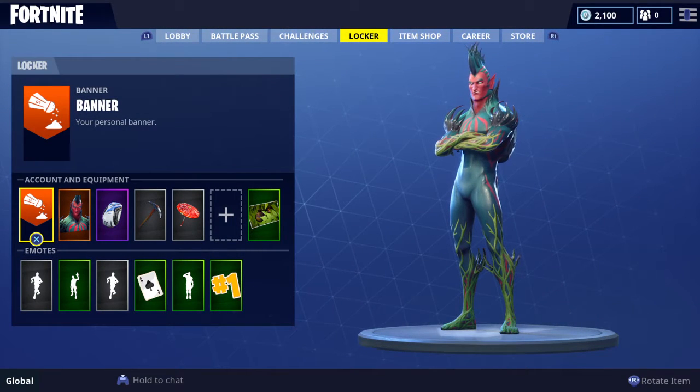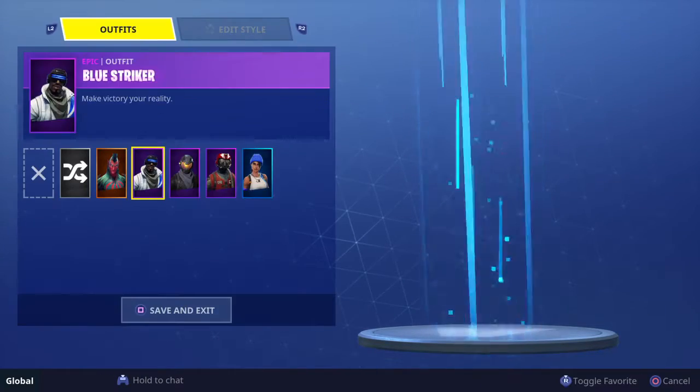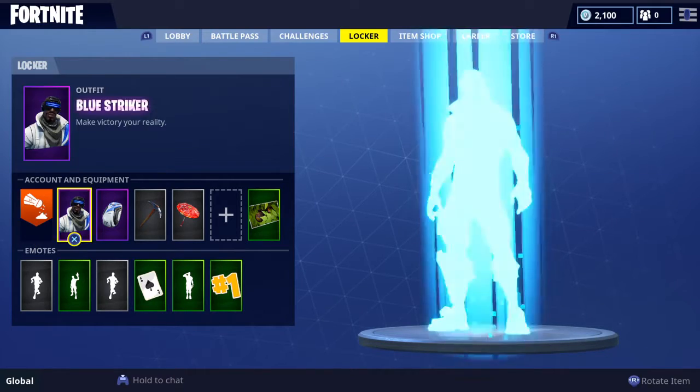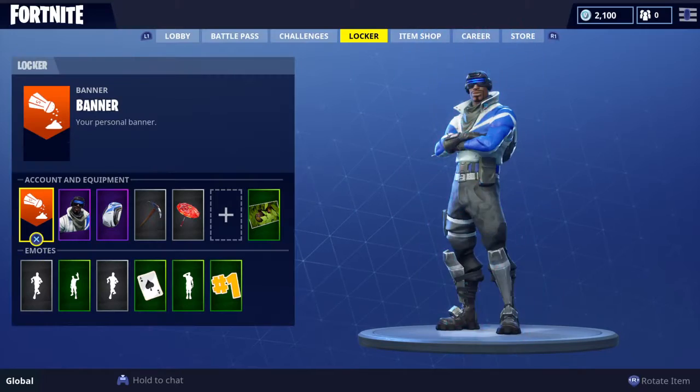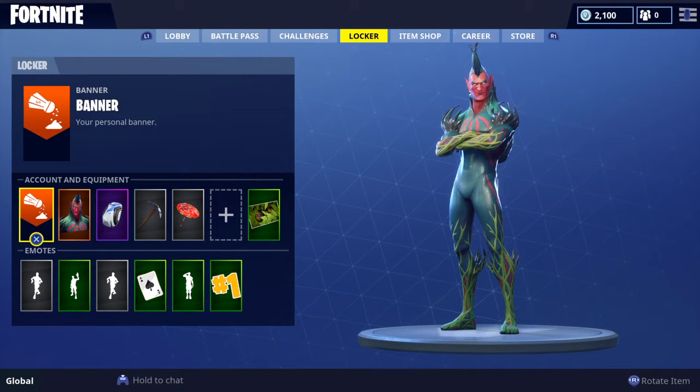Here we are in the item shop. If you haven't seen it, the Blue Striker is this dude over here — he actually looks really cool. If you check my latest video, the one before this one, it tells you how to get him. Check that video if you don't know how to get him yet.